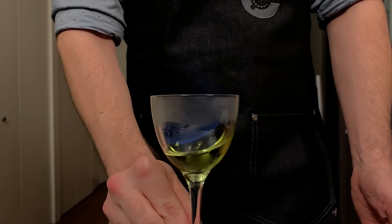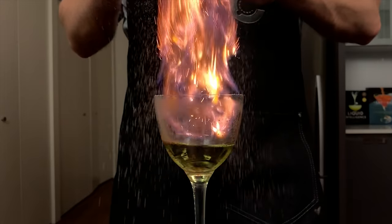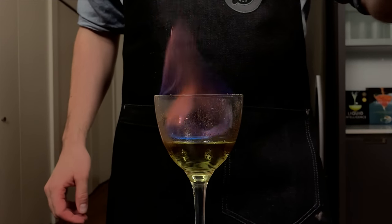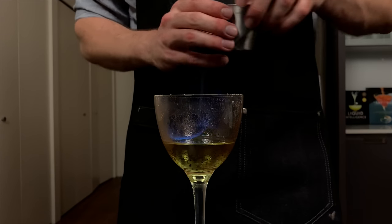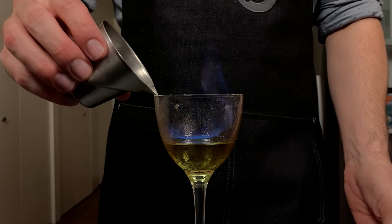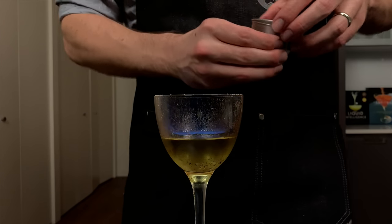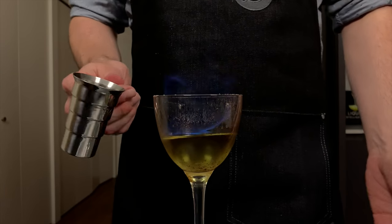Then we're gonna hit that with some cocoa powder. Chocolate and green chartreuse actually pair really well together — and how do I know that? That's what I do: I drink and I know things. While that's still burning, we're gonna add our smoky mezcal — just about a quarter ounce, or about 7 mils. Give that a little swirl to keep the flames going.